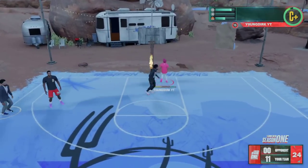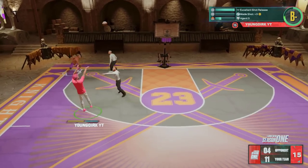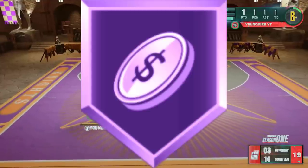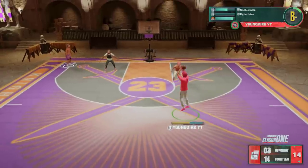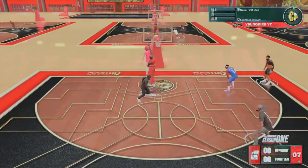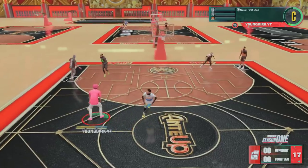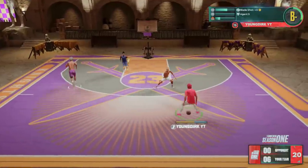Here are the badges not to use unless you have extra badge points, roughly from best to worst. Dimer — put it on if you're playing with teammates who have low three-point ratings or aren't good at shooting. Same with Floor General — if you're playing with bad teammates, put that on. Mismatch Expert — I don't have a lot of experience with it and I don't know many comp players who use it, so I'll call it a mid-tier badge.